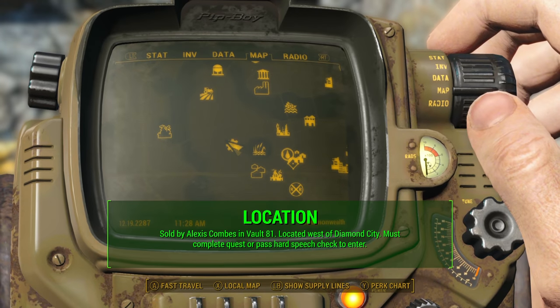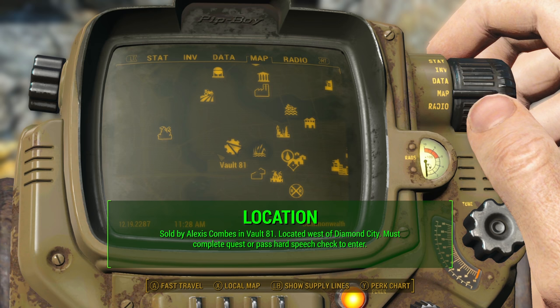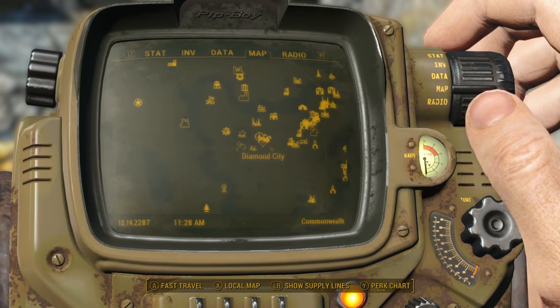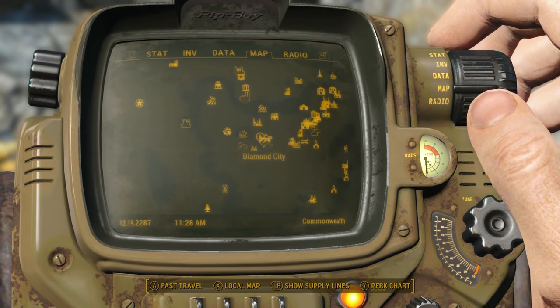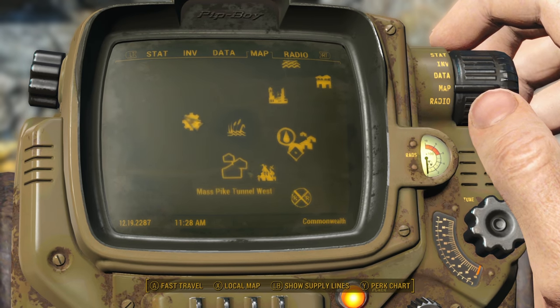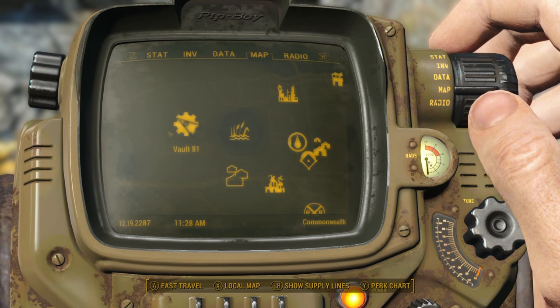This weapon is located in Vault 81 and it's sold by Alexis Combs, who is kind of the commissary there. This vault is located due west of Diamond City, around a lake — you'll have to go to the left side and then curve around to Vault 81. It's fairly easy to get to and not too dangerous; I would just go from Diamond City if you haven't discovered anywhere around that area.